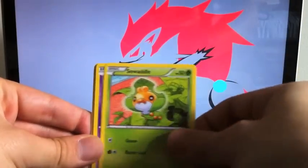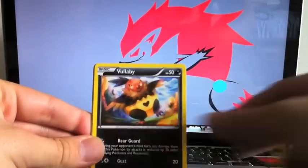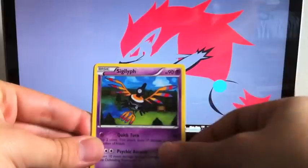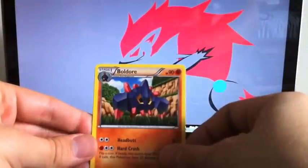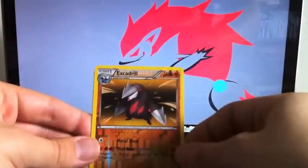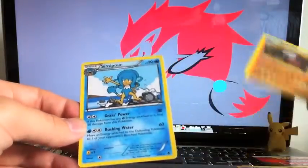First pack: we got Basculin, Sewaddle, Woobat, Rufflet, Vullaby, Sigilyph, Lilligant, Boldore, and a reverse holo Excadrill — which is nice, I don't have that yet — and Scolipede.